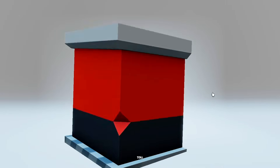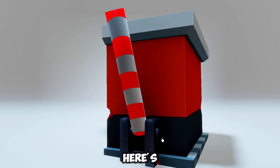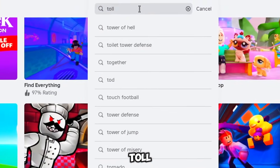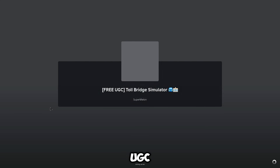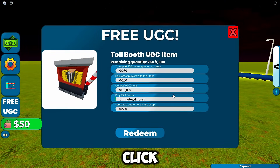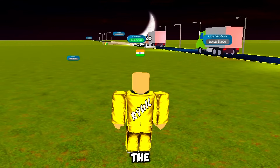Next up, you're going to get this Tollbooth head item that looks hilariously crazy. Search for the Toll Bridge Simulator game and choose the one that mentions free UGC. Once you're in, click on UGC — you'll see you need to complete 5 missions to get this wild item. First mission: transport 250 passengers on the train. Sounds simple, right? Just follow me.